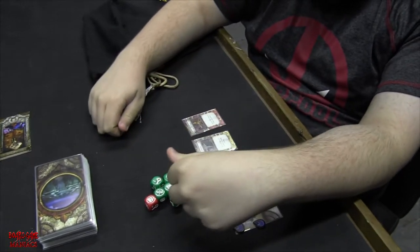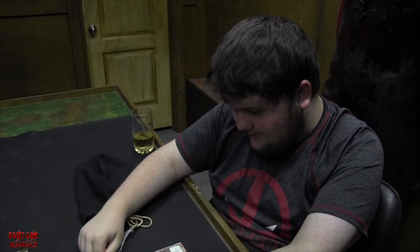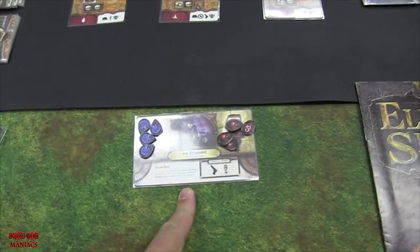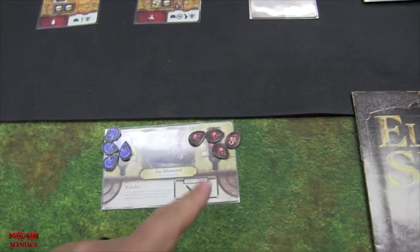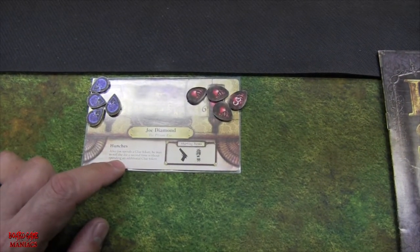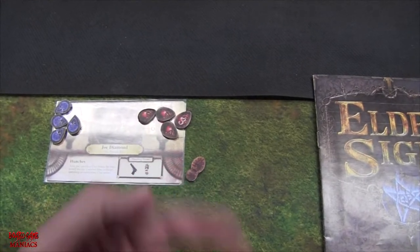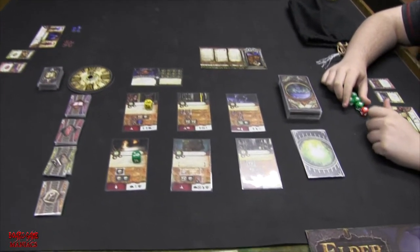Brady got whiskey — discard this card instead of losing one sanity — and the Flute of Outer Gods, which lets you discard it after rolling to defeat one monster outright. That's pretty handy. I have Joe Diamond, the private eye. He has four sanity and six stamina. His special ability, Hunches: after Joe spends a clue token, he may re-roll the die a second time without spending an additional clue token. His starting items are a common item and a clue token. The common item is a plus yellow die, but I can't use it because the yellow die is locked.